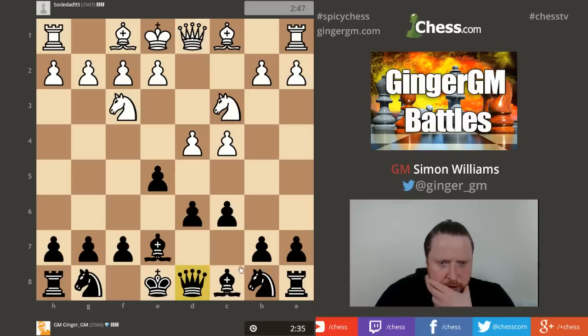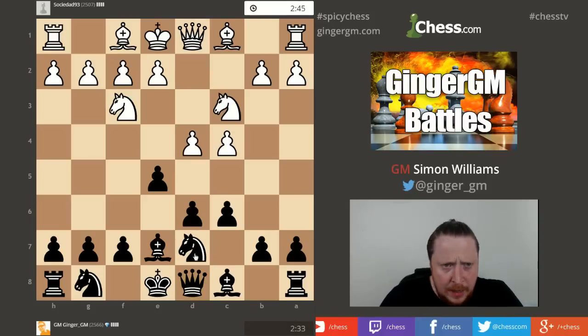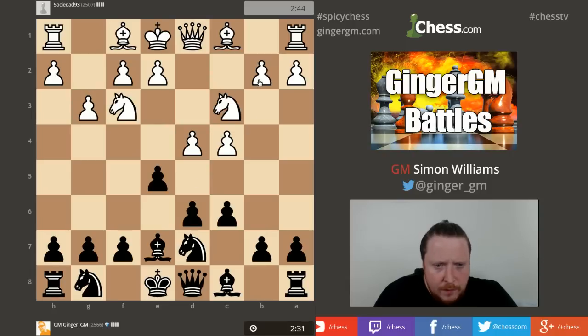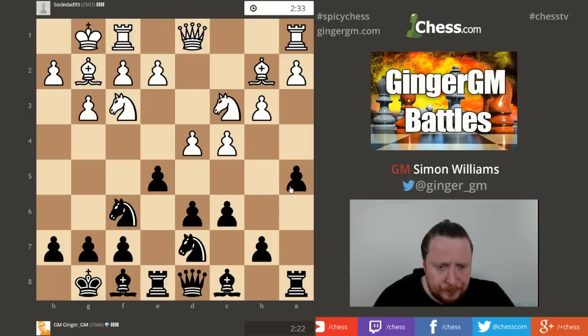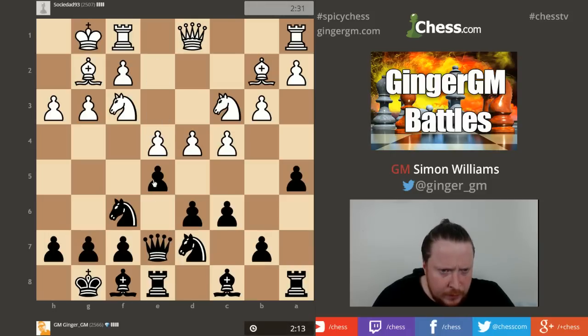I'm going to try to quicken my speed up somewhat. I quite like this system - I've experimented with it a lot of times. It's Bb4, Be7 - an old idea of one of my favourite players of all time, Alexei Shirov. It's always nice to follow the ideas of our favourite players. We get a Kings Indian-like structure, but my Bishop is not on an ideal square, and now I'm going to put my Queen here with ideas of E4, E5 - which my opponent has obviously stopped.